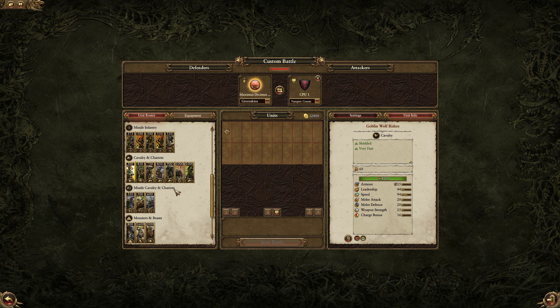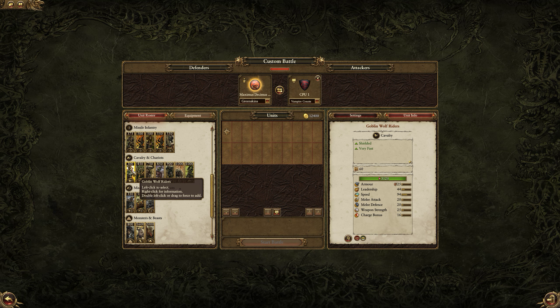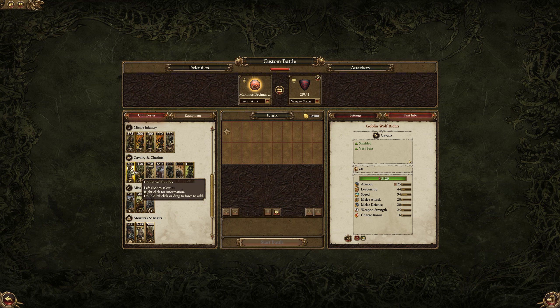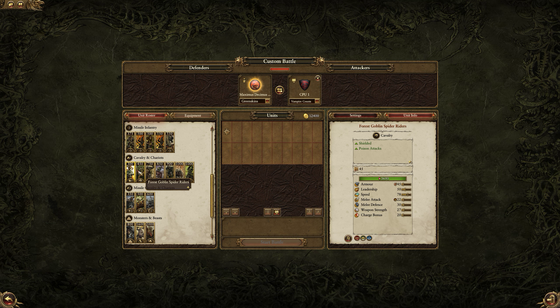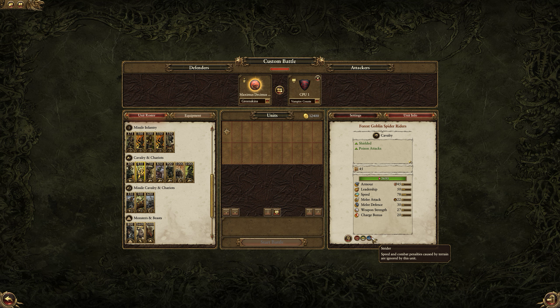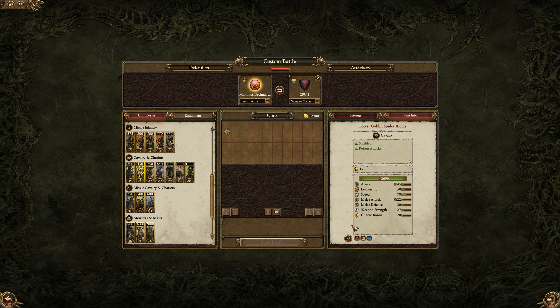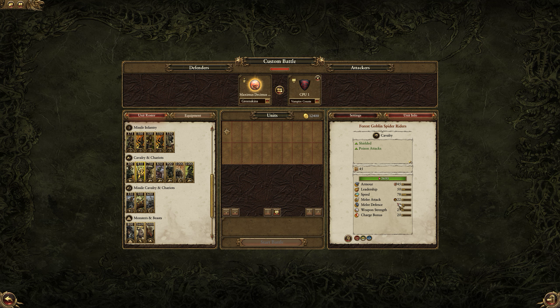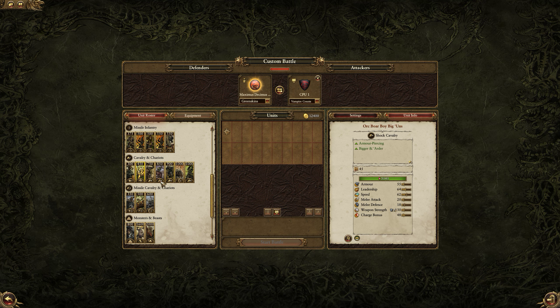With the Goblin Wolf Riders things start to become interesting. This unit costs 300, is extremely fragile, doesn't have great leadership, but is very quick and has vanguard deployment — so you can deploy them outside your deployment zone and spring some nasty traps. Same with the Forest Goblin Spider Riders, which are striders, so no terrain penalties. Poison lasts five seconds, which makes more sense in melee, but they don't have much damage. Orc Boar Boys are a decent cavalry unit — they are anti-infantry, as are the Savage Orc Boar Boys, which have frenzy making them immune to psychology and 20% physical resistance.